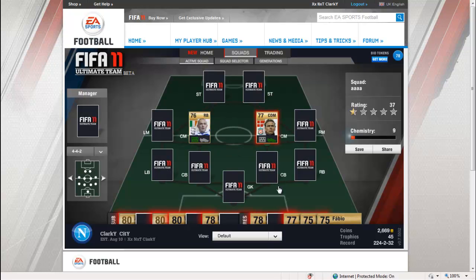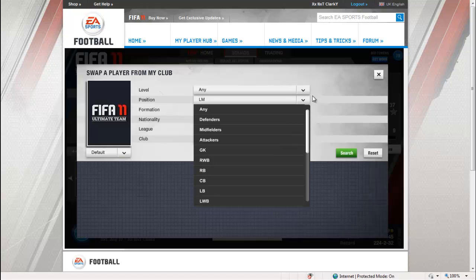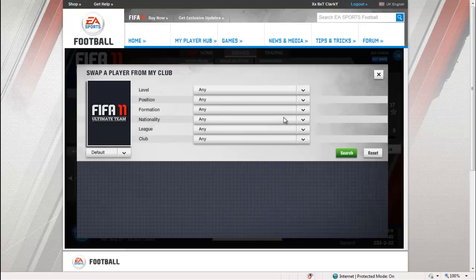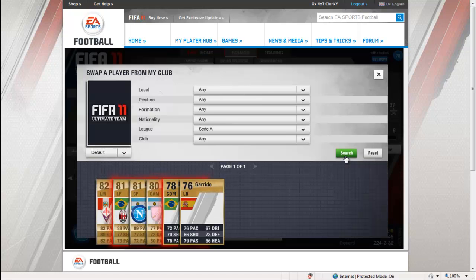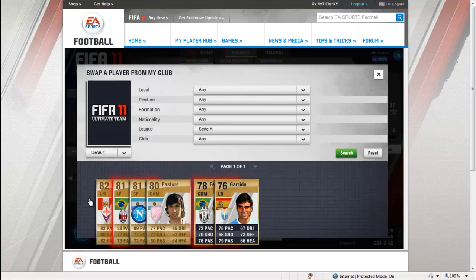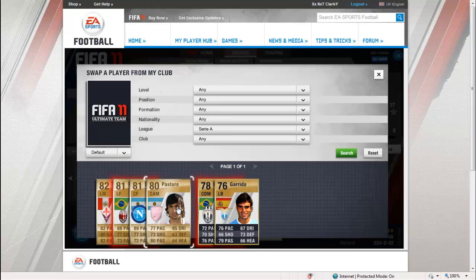I'm going to be giving away three Serie A players. I think it's Pastore who plays for Palermo, Rubinho who plays for AC Milan, and Vargas who plays for Fiorentina. The giveaway will end next Saturday but you have to be a subscriber to be entered. Make sure you don't unsubscribe if you don't win because I'll be doing this every week.